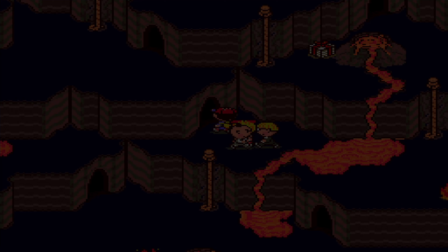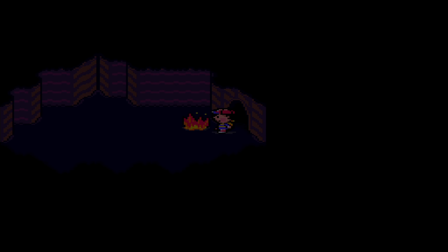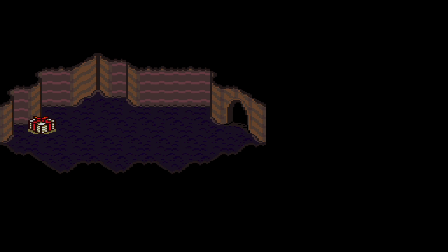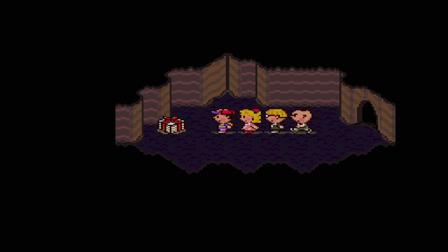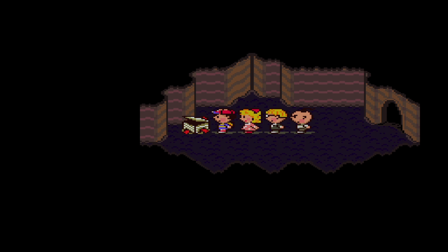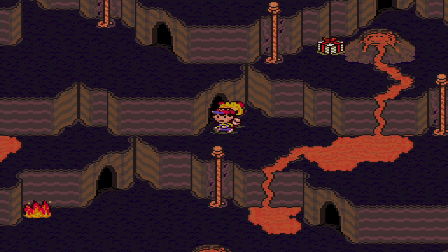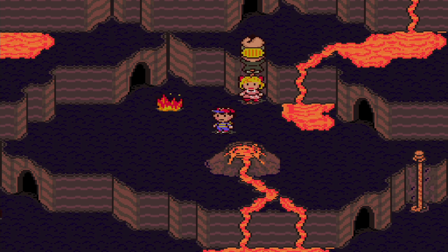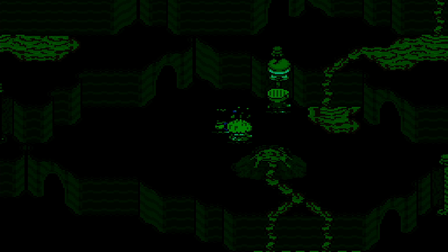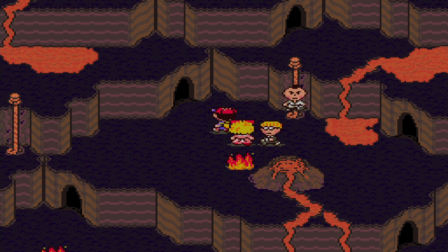Let's go check out this cave for another present — and of course another battle. In here should be an optional item, not per se important. A Horn of Life. So if you're still interested in buying items at the Tender Shop, here you can actually find one for free. But of course you can also use it as an item yourself — it revives fallen party members.